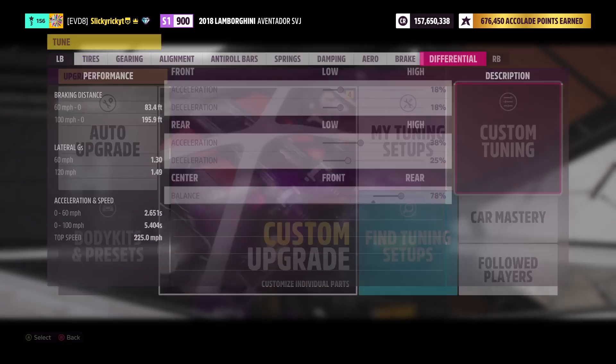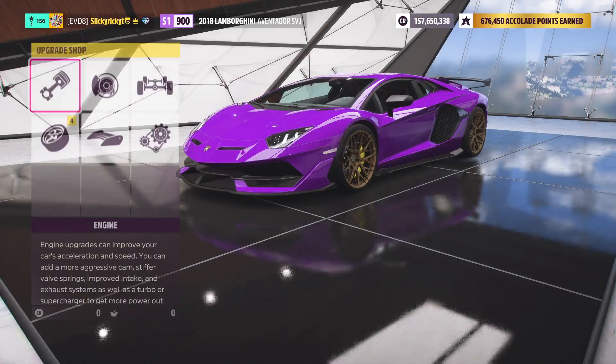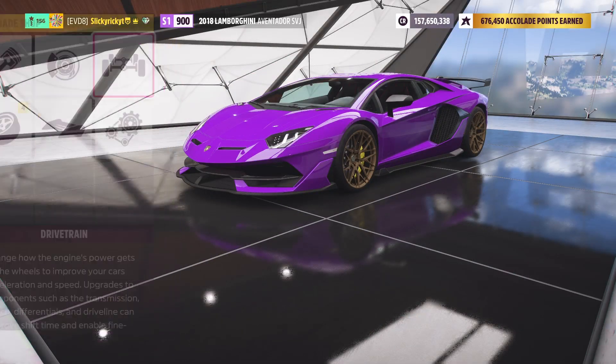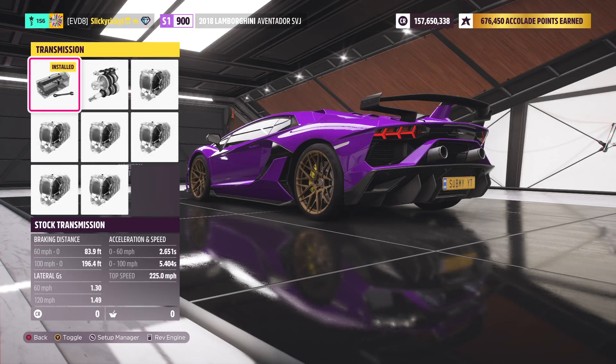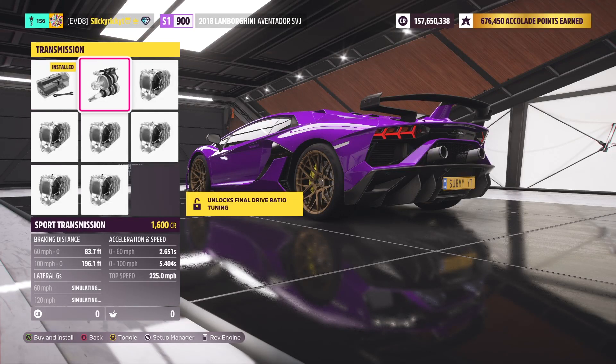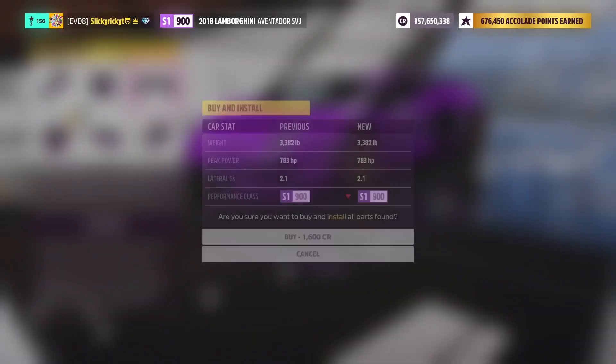We did leave the stock gearbox on here, so there isn't much gear tuning to be done. But let me see if I can even afford the sport gearbox — because if we put sport on here, now we can adjust the final drive ratio and get even quicker. For an extra 1,600 credits we can do some gear tuning as well. I didn't think I was going to add any power to this car initially, that's why I didn't change the gearbox.